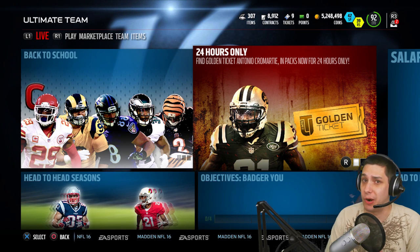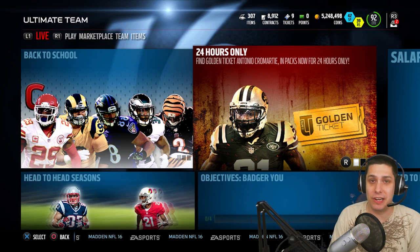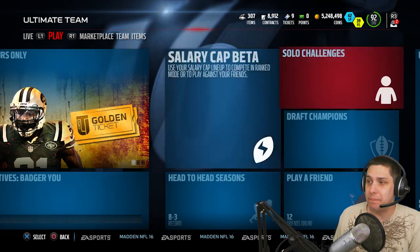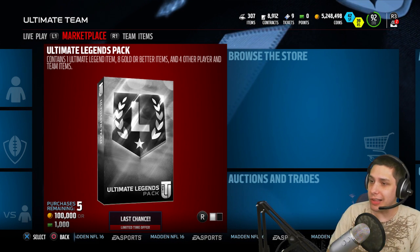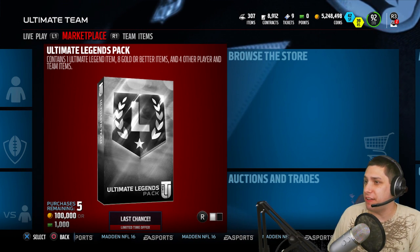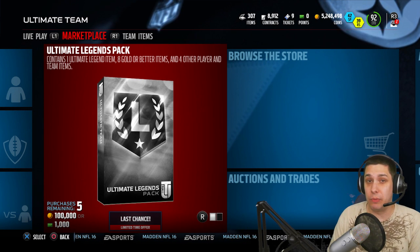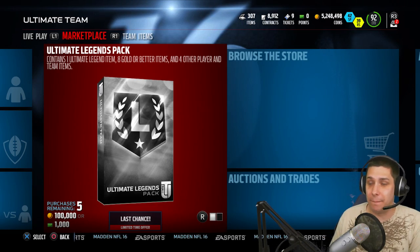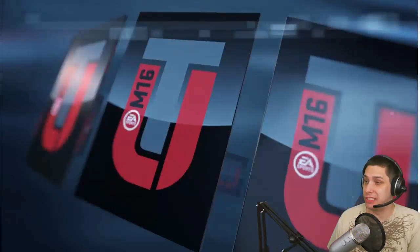Hopefully we can get an Antonio Cromartie, Emmitt, or Derek Brooks. With that said, let's hop in here — we're going to be opening up some packs trying to pull this. I've got 5.248 million coins. We're going to go until our final 100K, then pull an Ultimate Legend pack. I think we'll do about 150K or so of regular Pro Packs, then go in and do the Ultimate Legend pack. The Ultimate Legend packs give us our best chance for one of those Golden Ticket or Ultimate Legend items.